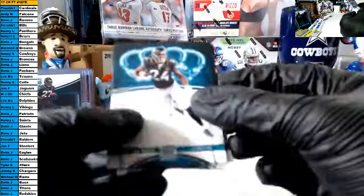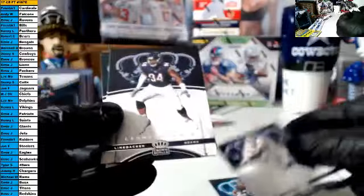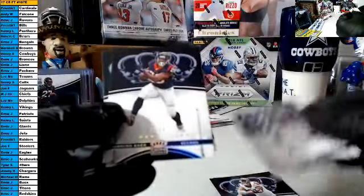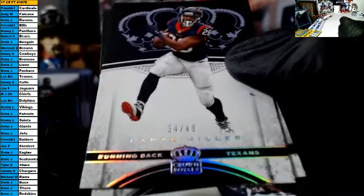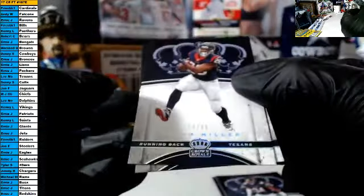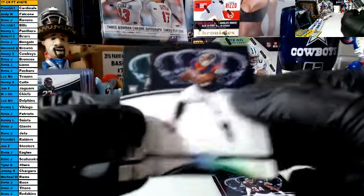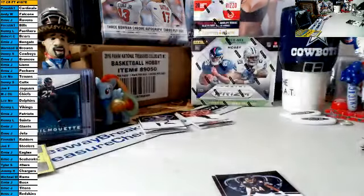Pack two, box four: Yeldon, JJ Watt, Floyd. That is a silver parallel 34 of 49, Lamar Miller for the Texans — that is Lee. And our rookie is a Barnett rookie for the Eagles — congrats to the Eagles owner.